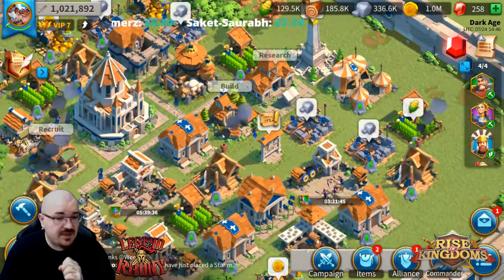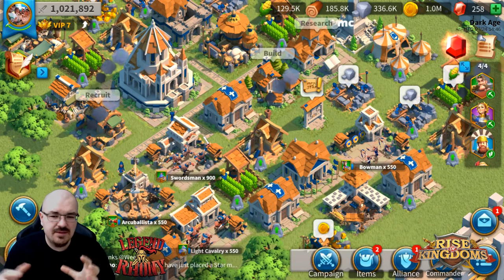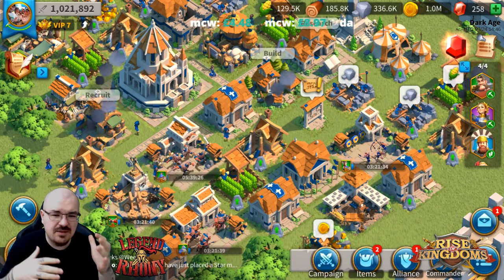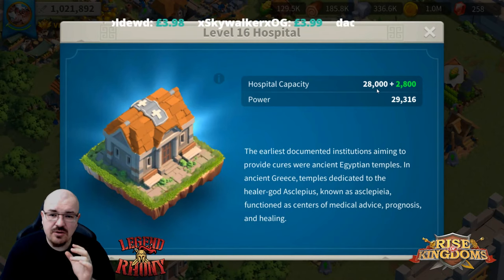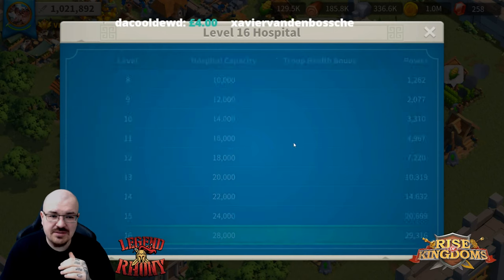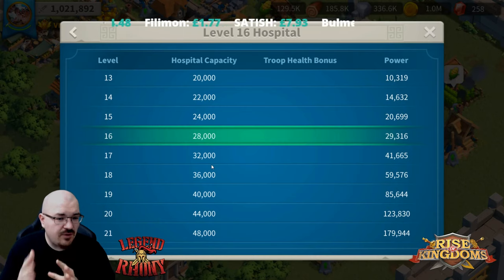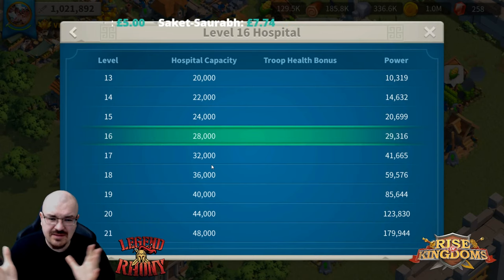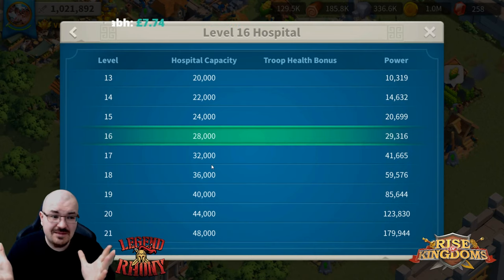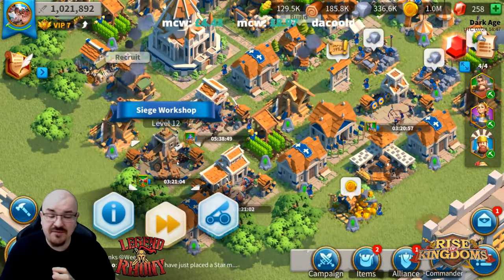The second priority is making sure you have hospitals maxed out. This might sound a little bit crazy, but farm accounts are always being targeted. You don't want to keep spending resources on a farm account. If you have all your hospitals at level 17, you can see it says around 28,000 to 32,000 capacity each. With four hospitals at level 17, that's about 130,000 plus 10%, so around 140-something thousand.